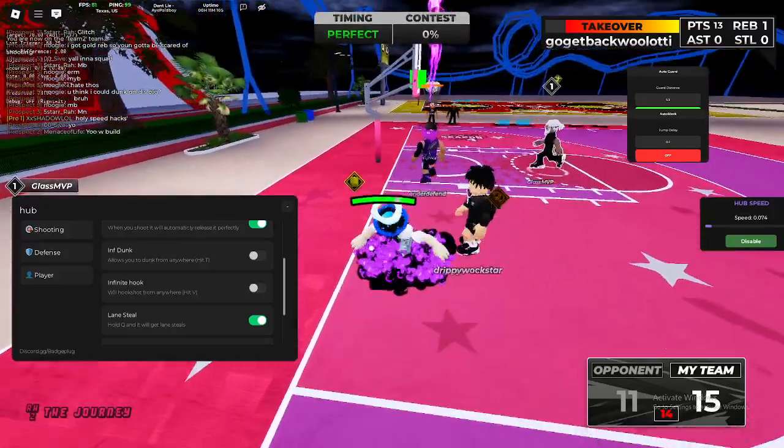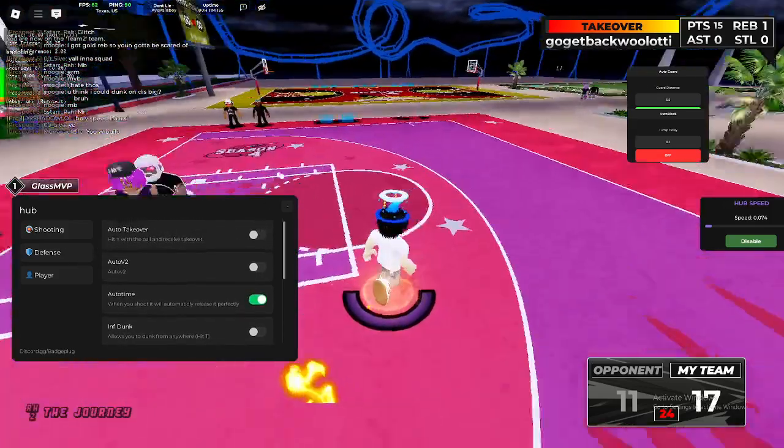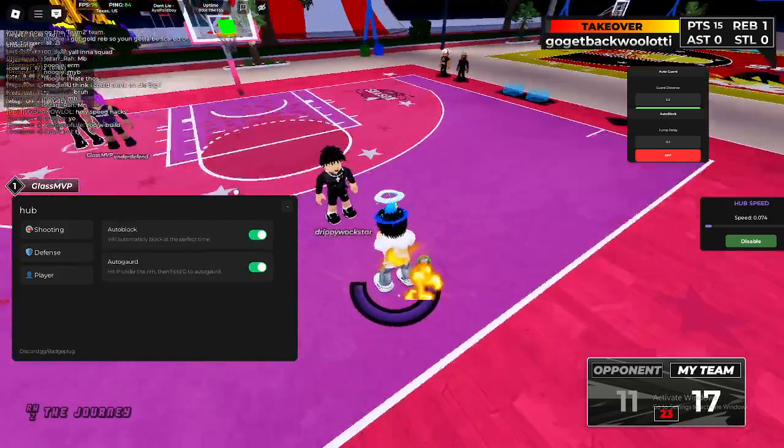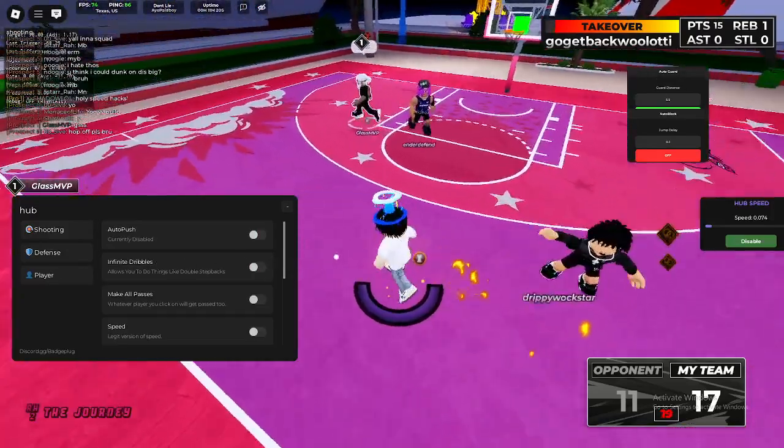I have infinite dunk where you can just dunk from anywhere. I have auto takeover where you instantly get takeover, things like auto block, auto guard, and finally infinite dribble.